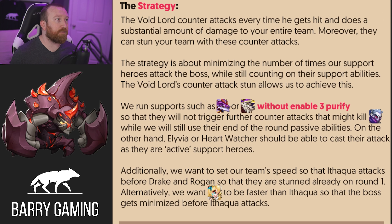The main strategy here: the Void Lord will counterattack every time he gets hit, and he does quite a bit of damage — think of King Barton on God-tier steroids. Moreover, that counterattack can also stun your team. So the point of this setup is mainly to not have your heroes attack, maybe not even in the first round. The strategy is about minimizing the number of times your support heroes attack the boss while still counting on their support abilities. We don't want the boss continuously counterattacking — that would be very, very bad.